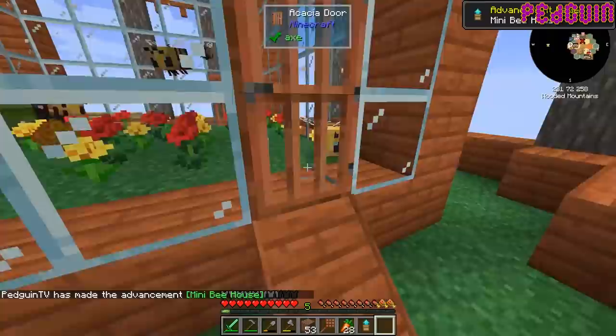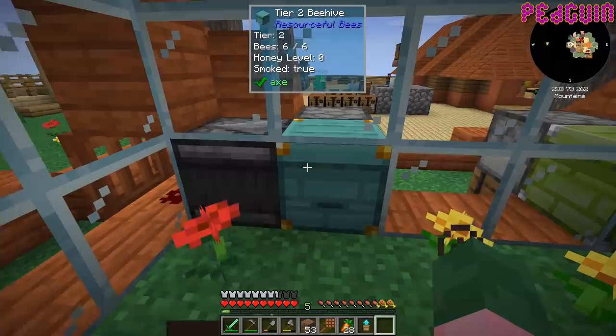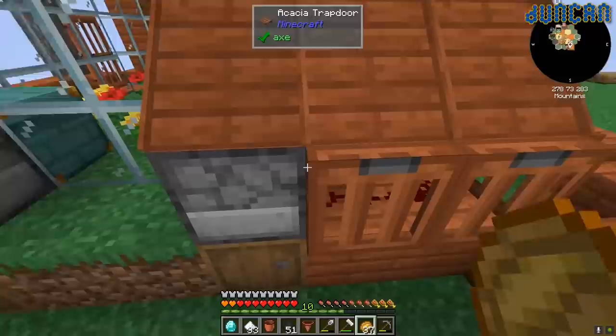I got a tier three upgrade! I'm going to put it on — and you get another tier two because we've got one of the original ones. I'll just start upgrading them all. This one is full — six bees out of six. Where do you see how many bees are in it? Just look at it and it says at the top of the screen.